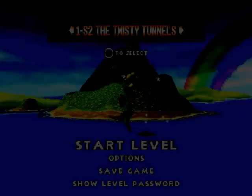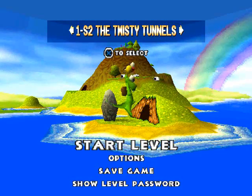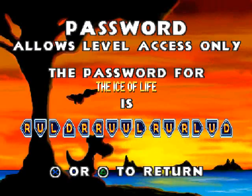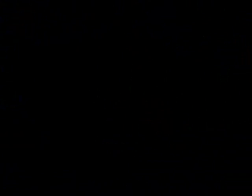So you may be wondering — where are we going next? Well there's a new stage: the Twisty Tunnels. That was the Curvy Caverns but now it's the Twisty Tunnels. But we're gonna be onto the Ice of Life — oh yeah. There's a password and I'm gonna save. So we're into the ice world, which will be our next part — because ice worlds are very fun.